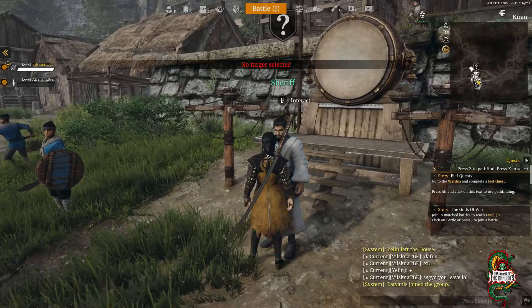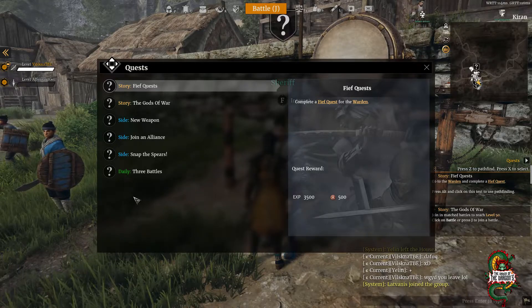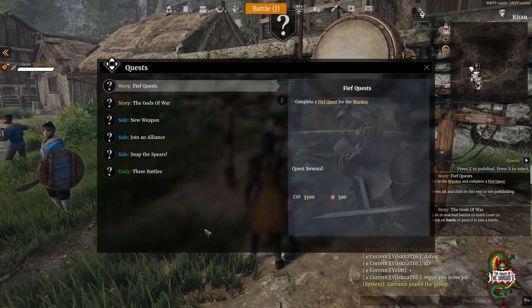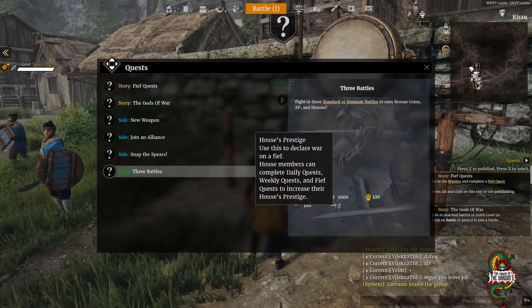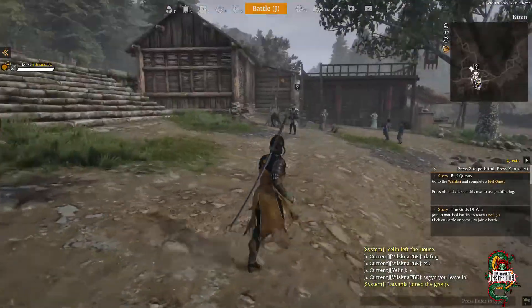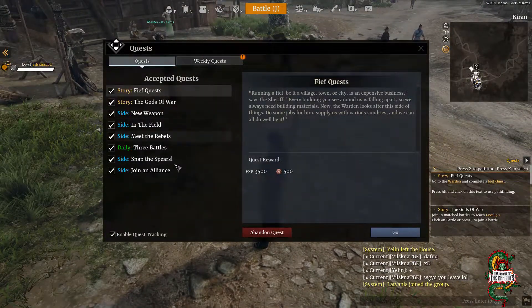There are also daily quests, which have been in the game since the siege kickoff. From the quest NPC, you have daily victory, daily three battles, and daily five battles — these are the normal daily quests that get you house XP and prestige.